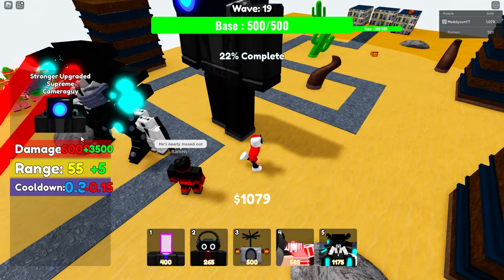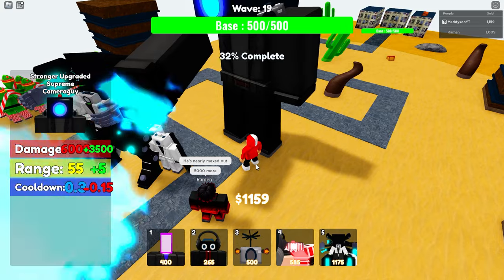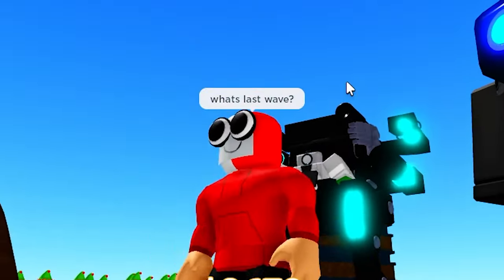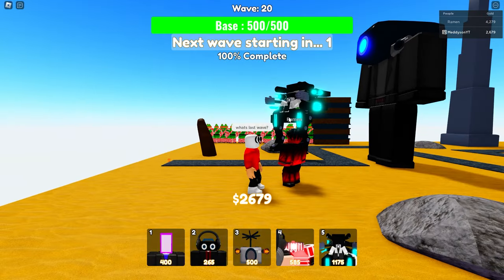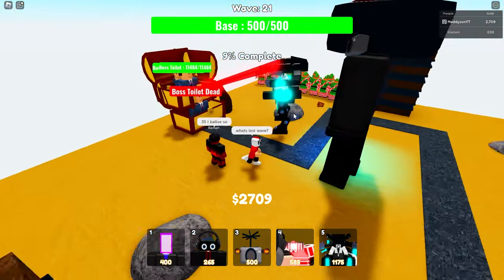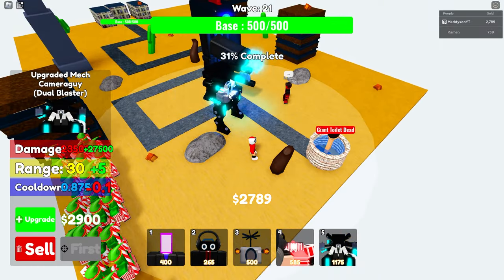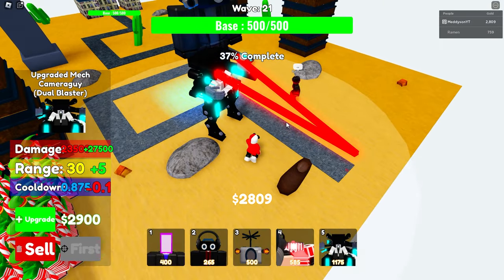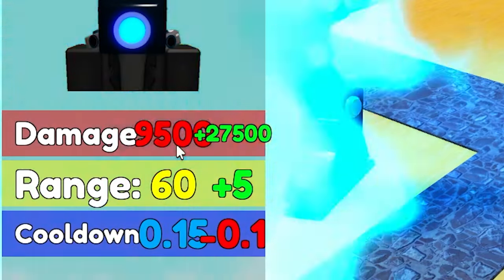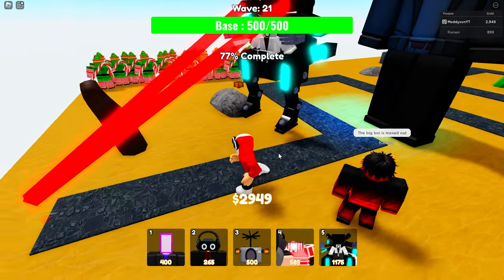He's nearly maxed out — 6,000 damage, 0.3 cooldown. What the heck? I think I just beat the last wave! Did that just happen? We're on wave 21 and this is still too easy. The big boy is maxed out — 9,500 damage, 60 range, 0.15 cooldown. Jesus. Let me upgrade mine — boom — 51,000 damage!